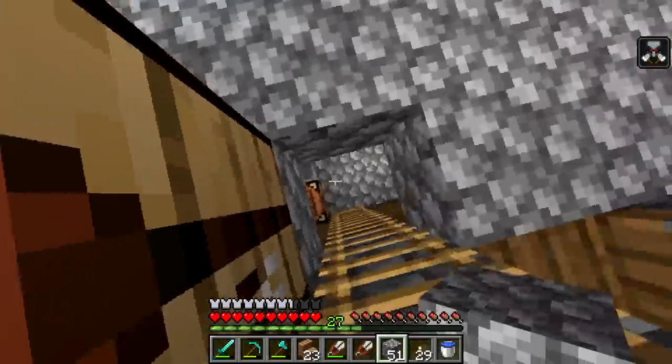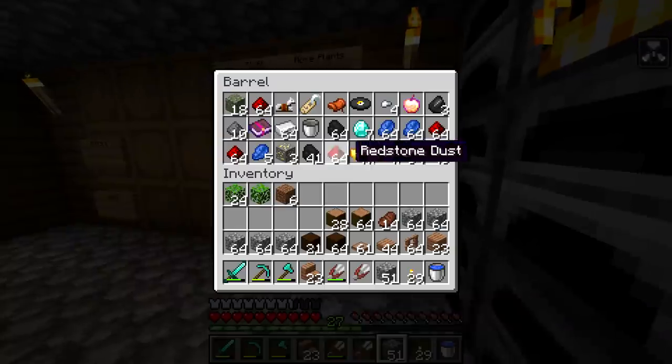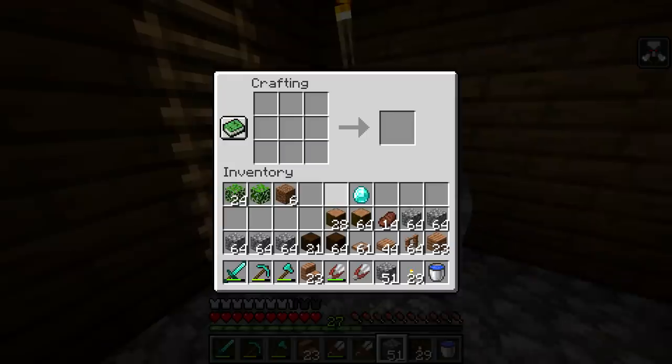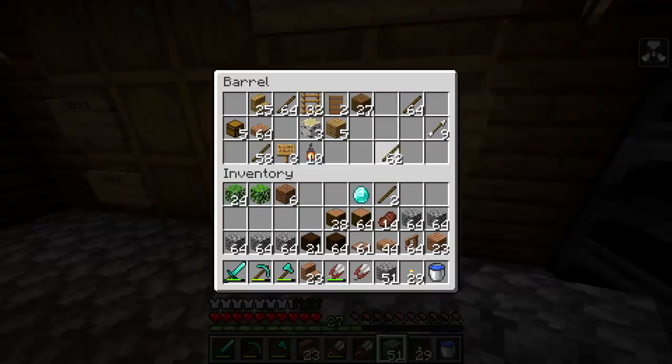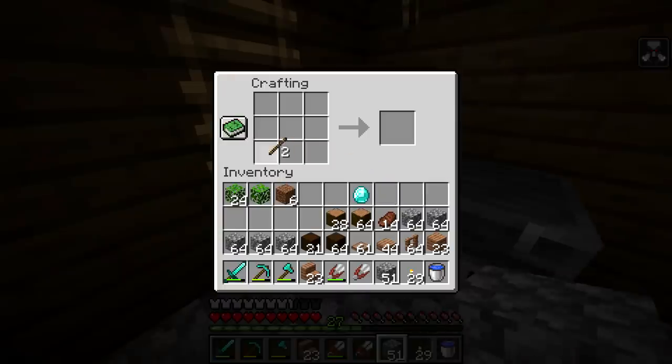Instead of like, I don't know, you could make a jukebox out of diamonds - but it only takes one, so it's not a big deal. I already have a ton of sticks - you guys are gonna yell at me if I don't use my sticks. I made so many in the beginning of the game, don't ask me why. I really don't know why I made so many.